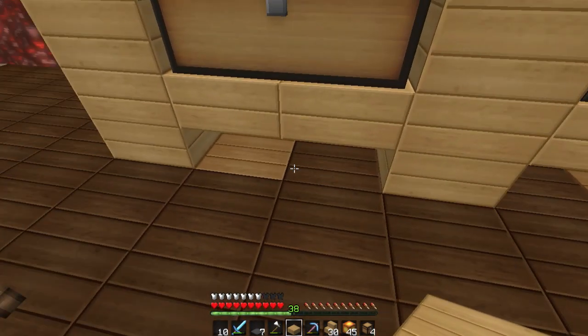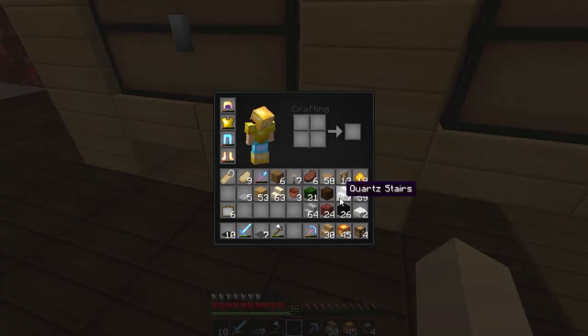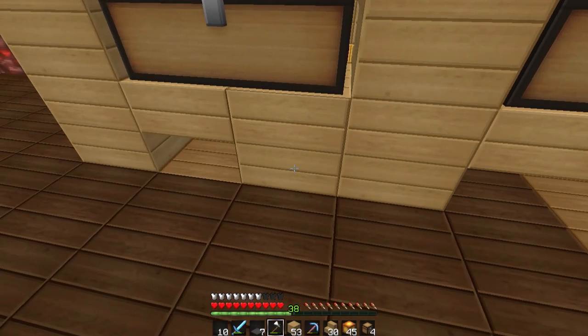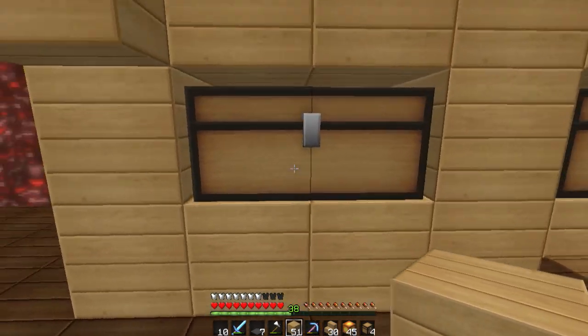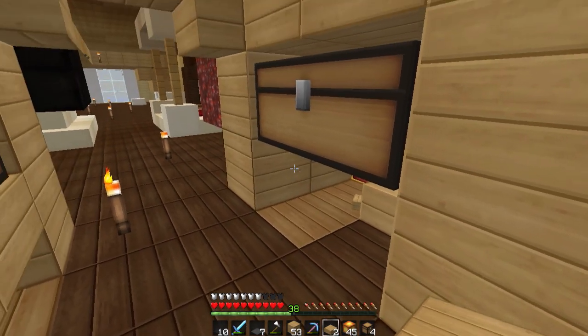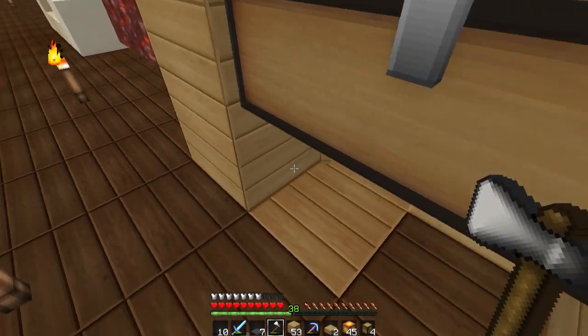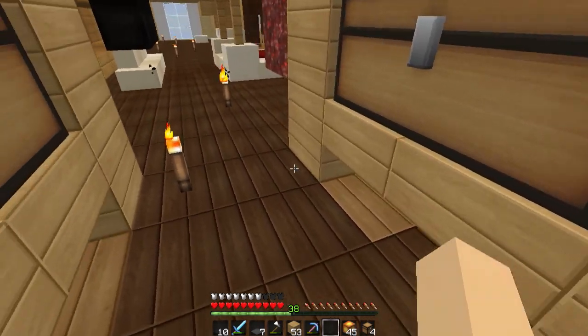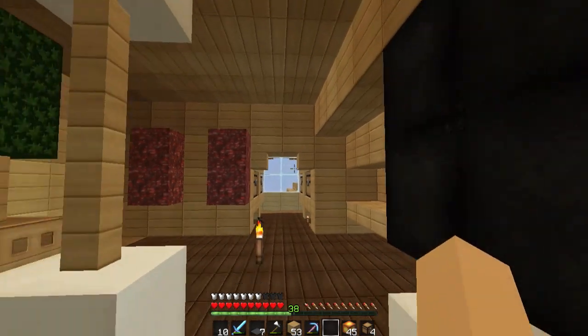Look at that — what a nice little closet idea! I don't know if it should be full down there — let's try that and see how it looks. I don't think it makes that big of a difference. I kind of like it being a slab, so let's go put slabs again. There we go — so that's how we're going to go, and our lighting is done in there.